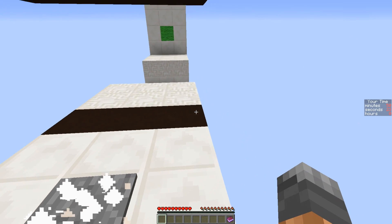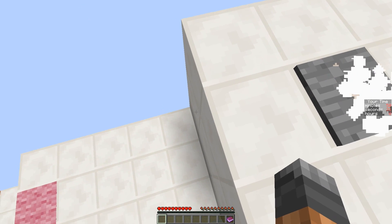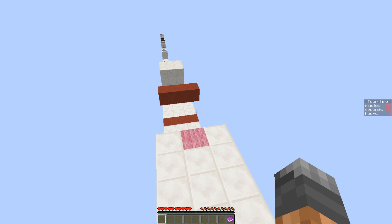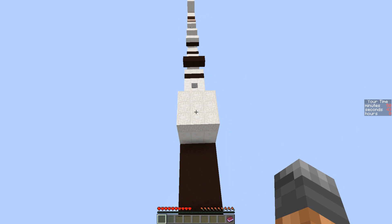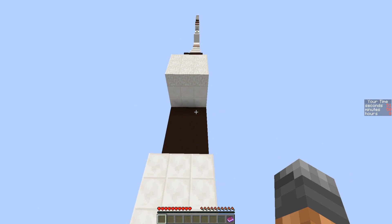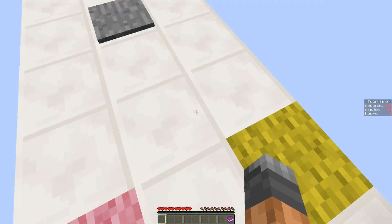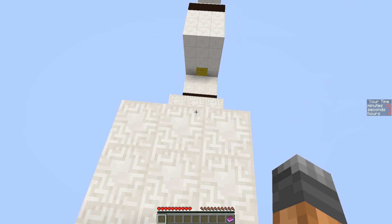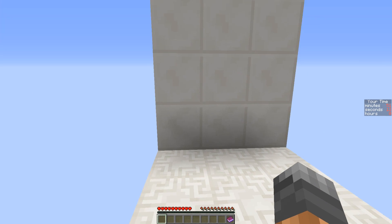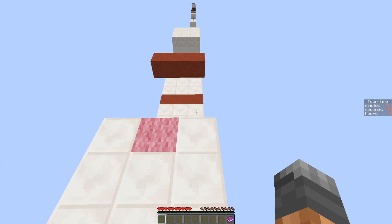It would have been very annoying. Now we need an invincibility and a speed, or a jump boost, or a levitation. This is three blocks — we could jump this with a jump boost. I should have thrown all the way across, if that's a thing. It is amazing.